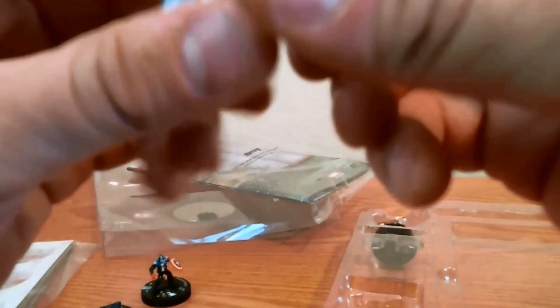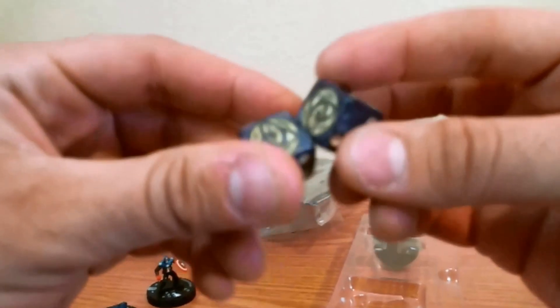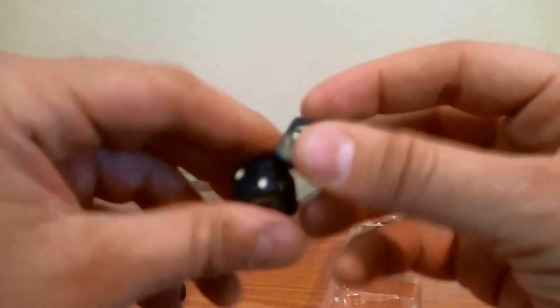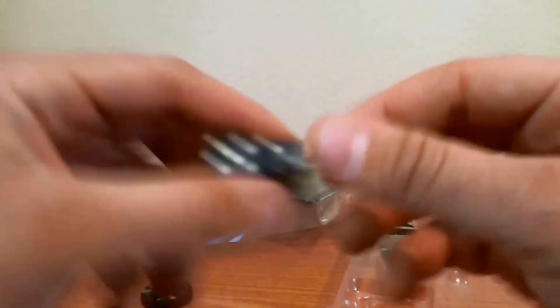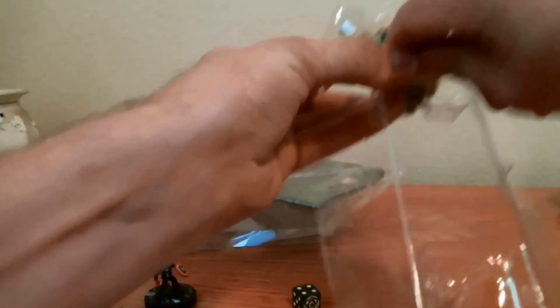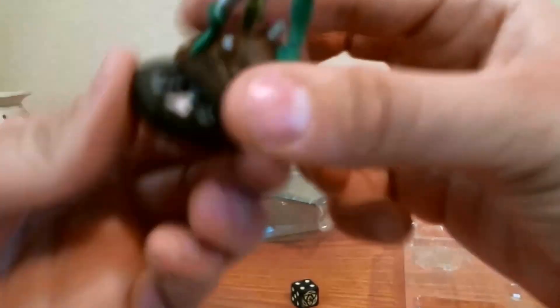Got the dice here — interesting to notice they don't have the curved edges like the ones we get in starter sets, but they're pretty slick, I really like them. I'm gonna play a few games tonight, I'll give you a test run. Let's hope I don't roll nothing but fours and fives. Let's pull up the big gun here — Scatty. Yeah, I like that sculpt a lot, I'm a huge fan of that.